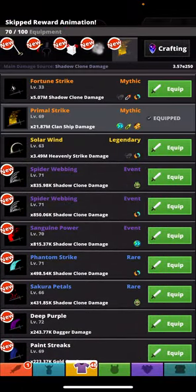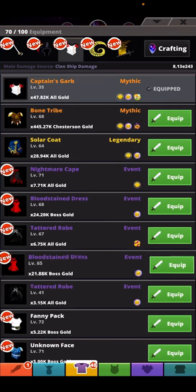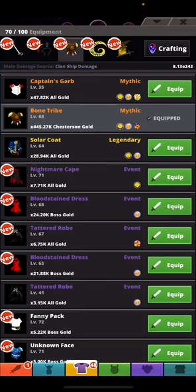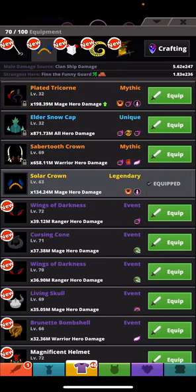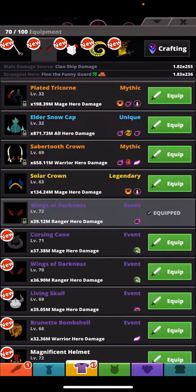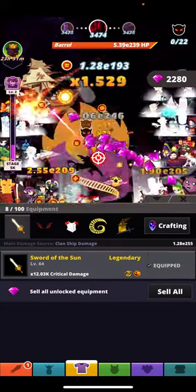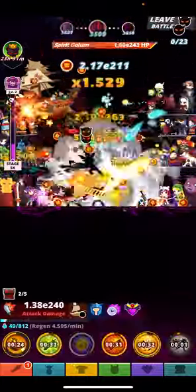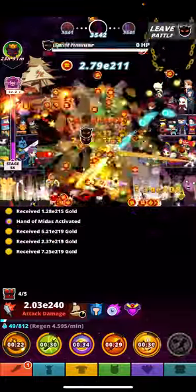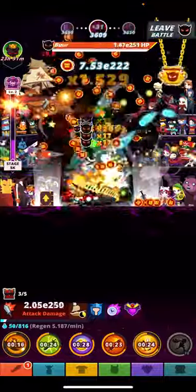Alright, I'm gonna get this going. I need a clanship - yes please. Helmets - jackpot? Nope, as always there is no jackpot. I'm gonna keep the mage, keep the warrior, and keep the ranger. Ranger's on - critical damage - that's gonna give me a significant amount of diamonds, so that's gonna be helpful.